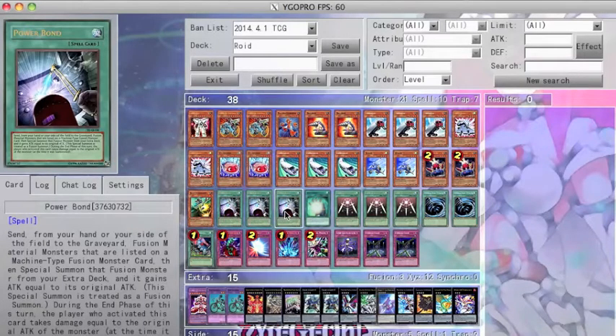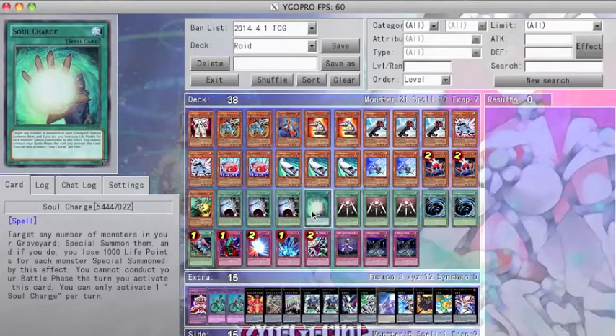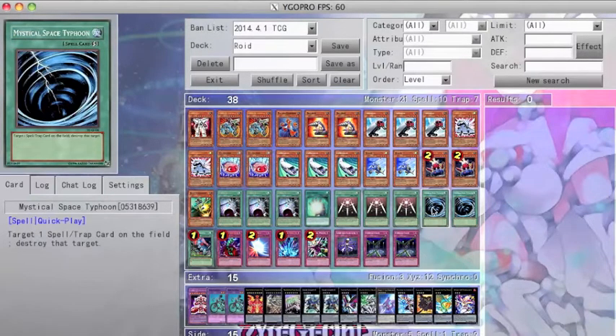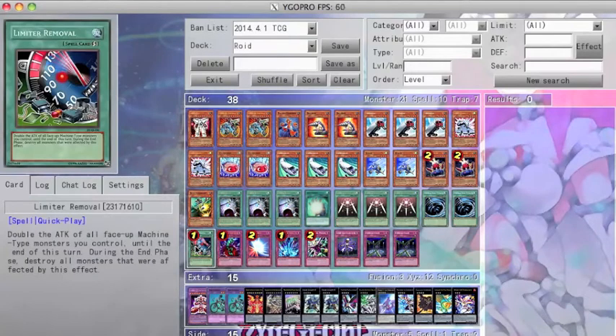For spells, I run 3 Power Bonds. No Vehicroid Connection Zone because: 1, I can't use it for Barbaroid, and 2, Power Bond makes a 3200 Parasite Cyborg Roid, in which I only pay 1600 life points during my end phase. So yeah, no Connection Zone. I run 1 Soul Charge and 3 Swords of Revealing Light to allow me to set up. I play 2 MSTs to get rid of back row, and 1 Limiter Removal.